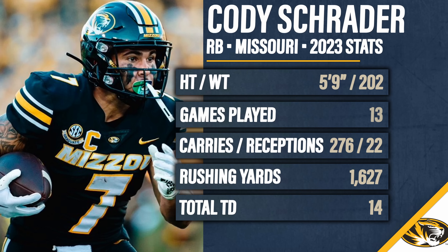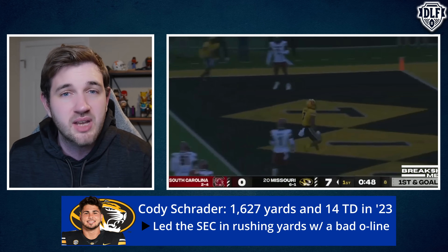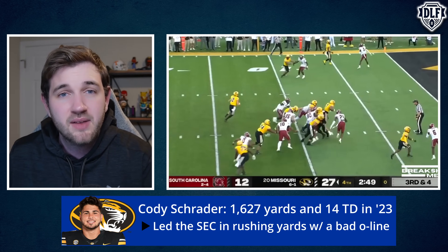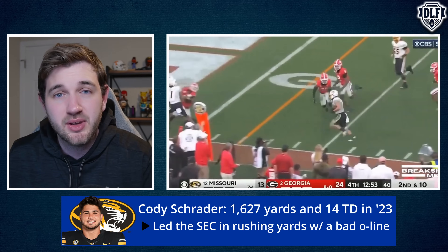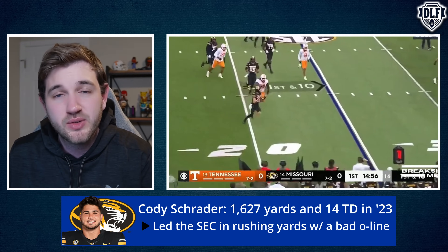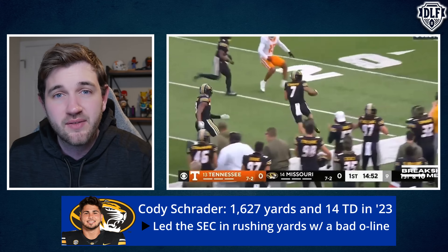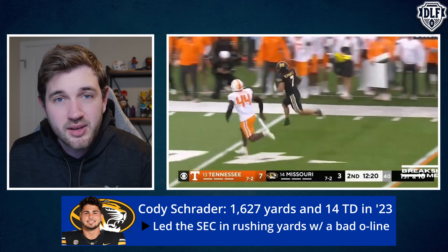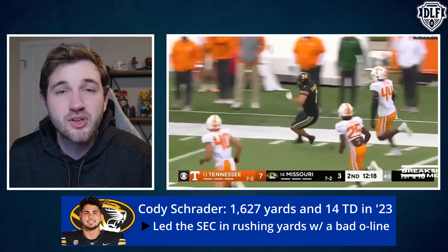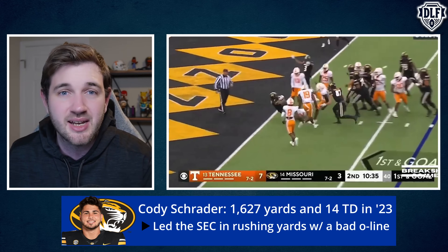He checks the boxes with my eyes and on the stats side. He's probably going to be a round four or five pick — day three NFL draft capital. But if I can get that type of rotational running back at the 4.08, I say all the time: if you see a guy who's second or third on the running back depth chart that you really like, even with day-three draft capital, you're only one or two injuries away from a 225-touch guy. So go after your guys, leave the draft with your guys. If Cody Schrader's there at 4.08, I'm drafting him 10 out of 10 times.